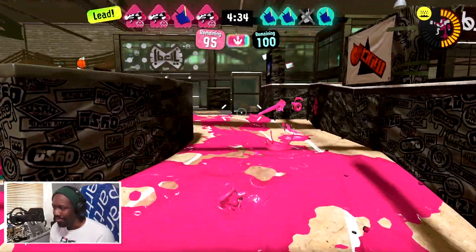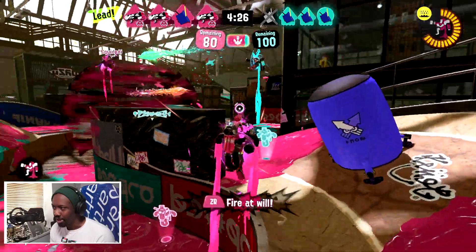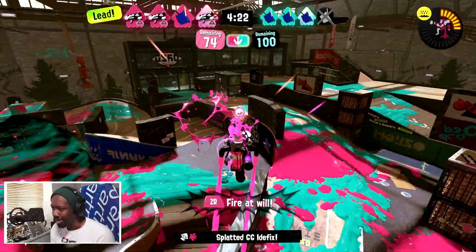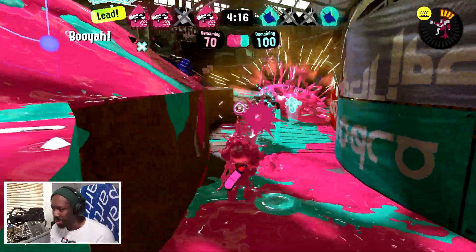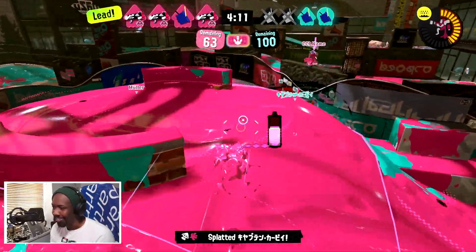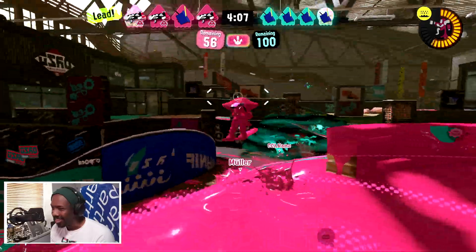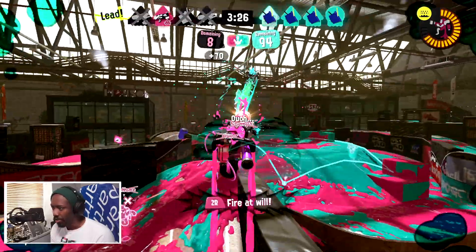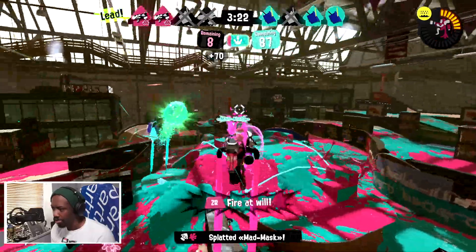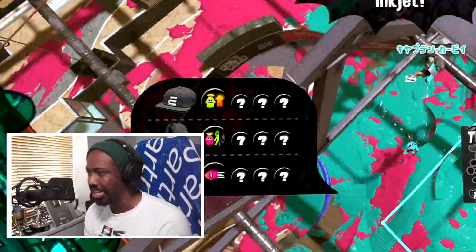The thing with inkjet is whenever somebody uses one, you just run away. I'll inkjet here — I think I shot him out. My teammates have put mines all over the zone, which I think is the right idea. Shoot this guy out the sky — goodbye!